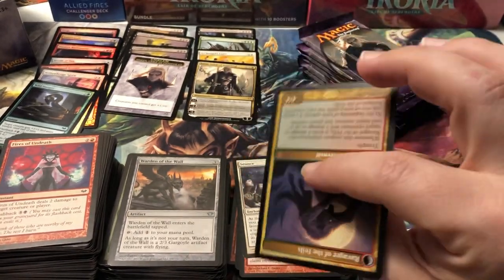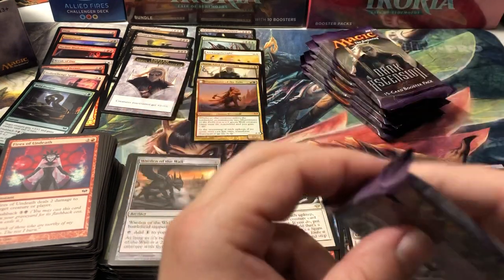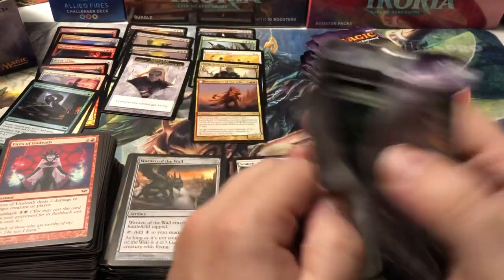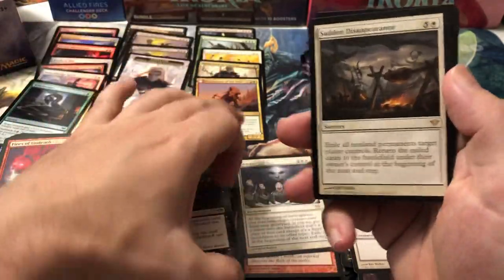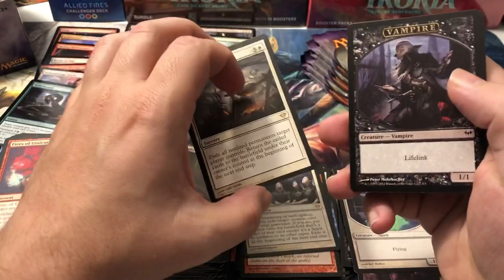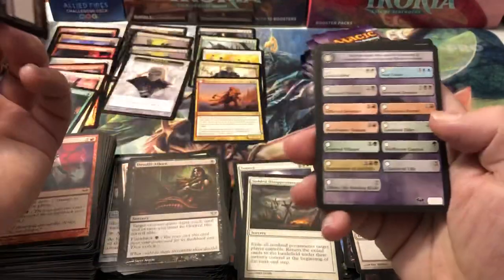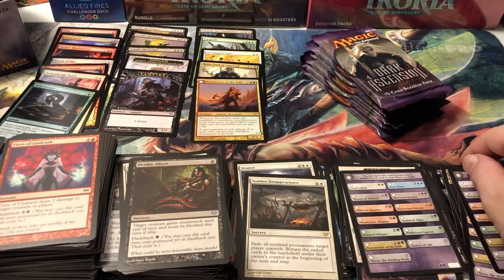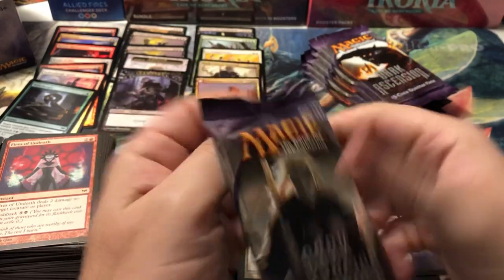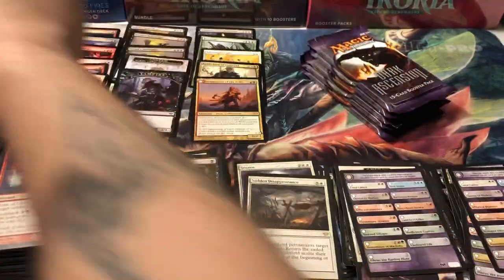Two Mythics in one pack — two valuable Mythics! That was like a $15 pack right there. I was beginning to wonder if we were going to get either of those cards, and then boom, both of them in one pack. That's something you don't see every day. And a Vampire Token! We got a whole bunch of luck right there in a short amount of time — two packs in a row and we ended up with three of the top ten cards on the price list. The Vampire Token is like $2.75, worth more than 90% of the rares and mythics on this set.